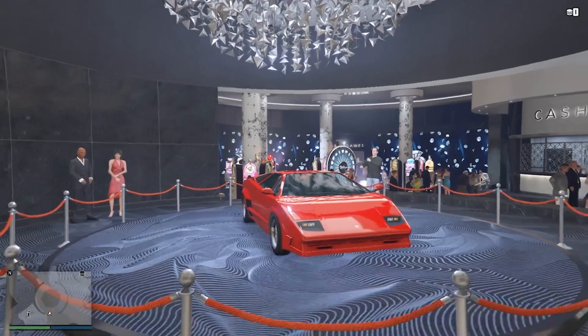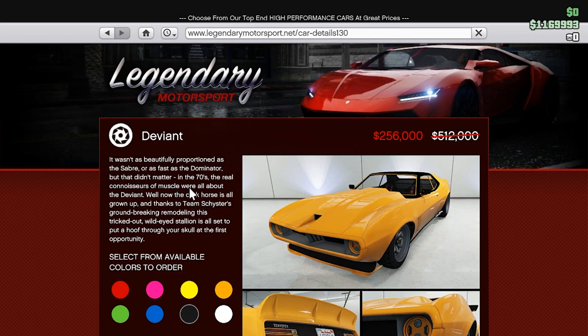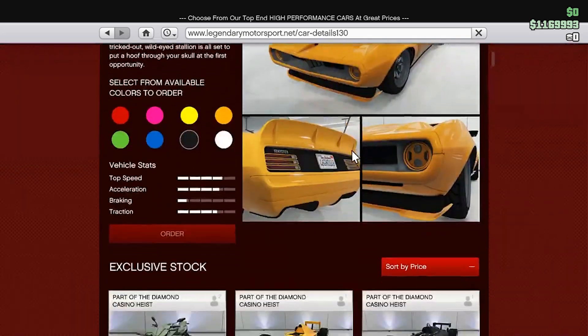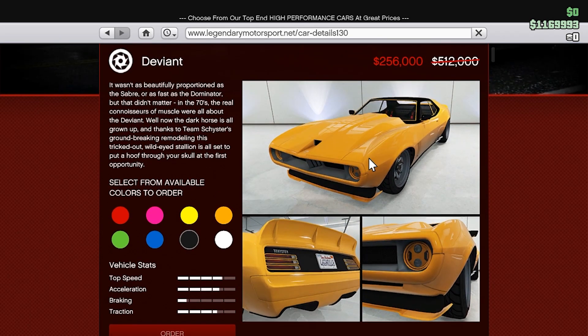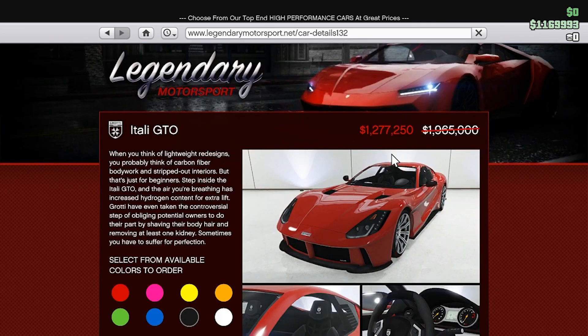The first vehicle on discount is the Deviant. It was $512,000 but is now discounted to $256,000. It's got pretty good acceleration and top speed, but the braking is not the best. Overall it is an average vehicle.